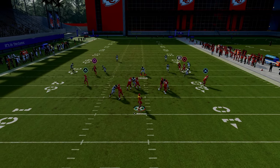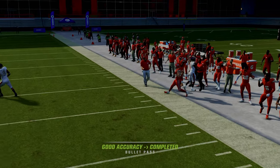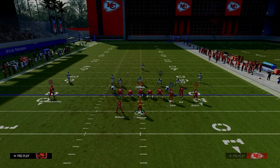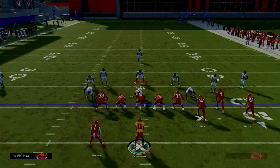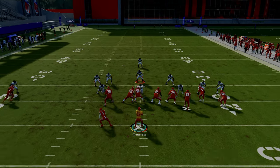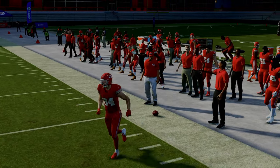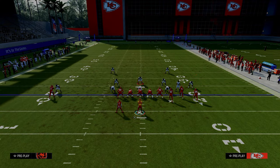Cover four drop-style coverage gives the same basic result. You can see how the slot receiver on the streak clears out the zone defenders on the right side. It doesn't matter if it's cover four, cover three, or cover two — if they are pressing you, you are going to have a wide open corner route on both sides of the field. That's really what makes this a super valuable play, because they can't user-defend either side.